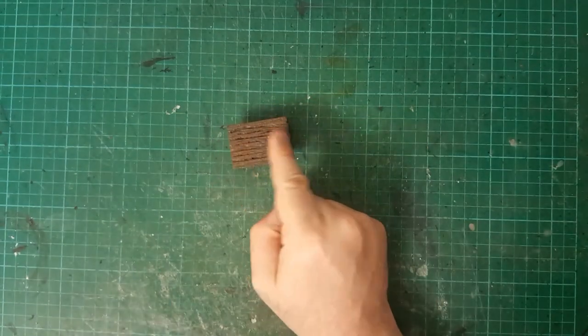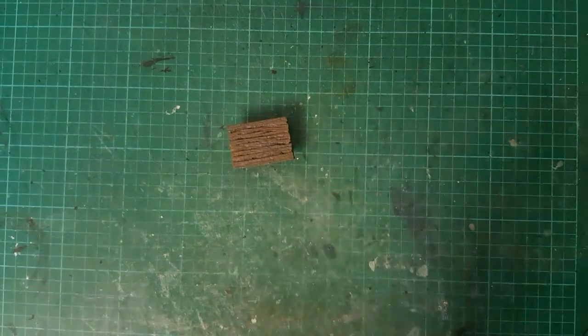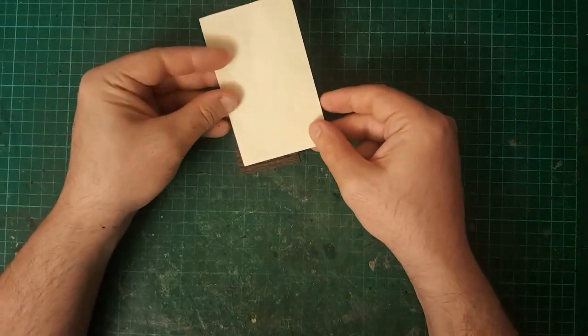I'm thinking some paraphernalia around it. One of the easiest things we could make for this - I'm also going to use my train scatter to glue some stuff in - but let's make something for it. Let's make a map. With this I can come in with this sort of scrap of parchment paper.